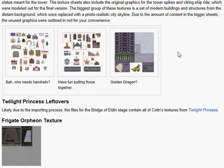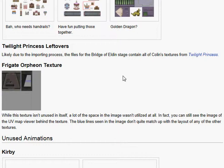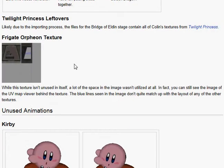Golden Dragon. Foul guys, nice. Twilight Princess leftover — selected you to import in process. The files for the Bridge of Eldin stage contain all of Colin's textures from Twilight Princess. Colin was the one who was kidnapped by the Moblin.